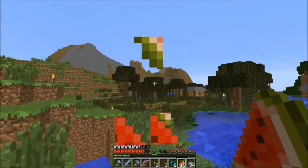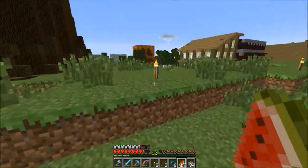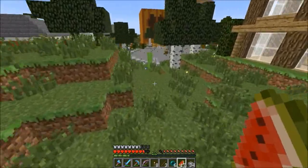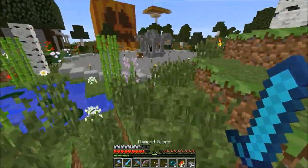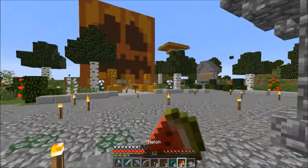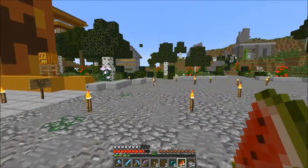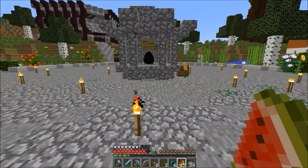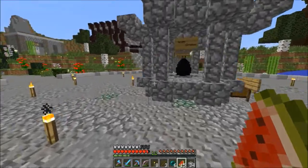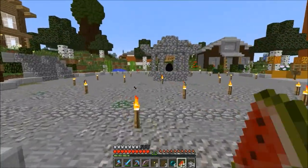Somebody built a house out here — I didn't see that last time, must be new. Okay, here we go. This is the other thing I built. I felt like the dragon egg didn't have a good spot where it was — it was just on some slabs surrounded by glass panes. I figured it needs its own little monument-like thing, like a gazebo.